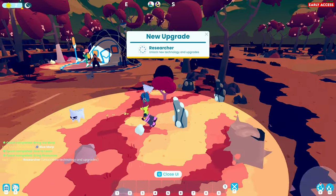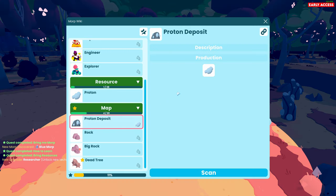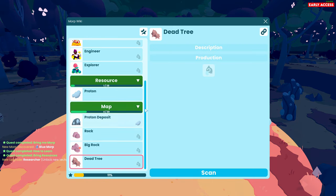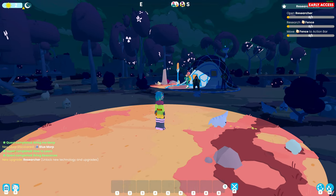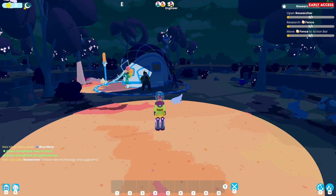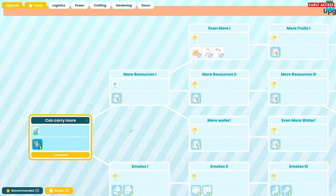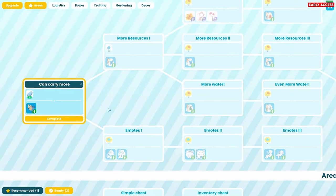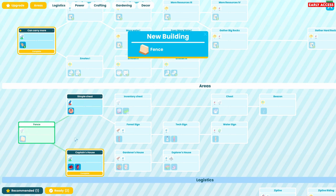Oh my God, everybody's asleep - just hear them all snoring. I've been told I've got to open the researcher. Research. And here's the tech tree. So we can carry more, simple chest, fences - which is one of our objectives.